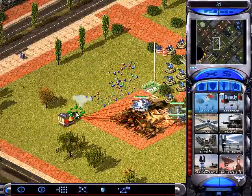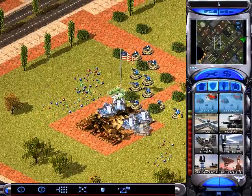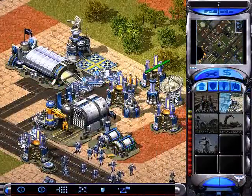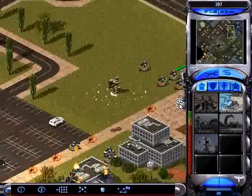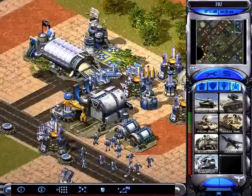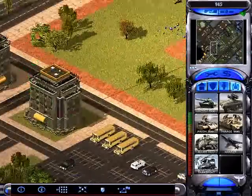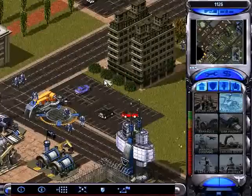Trivia question — I totally forgot about this. We're keeping it in Red Alert 2 mode: what two units did I use to take down the psychic amplifier in Operation Last Chance for the Allied campaign in my Red Alert 2 walkthrough? It was a sneaky one — got it done in about four minutes. I did it in the first run through Red Alert 2 in like six minutes, which just blew my mind.